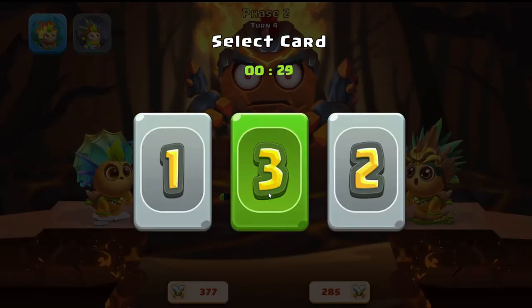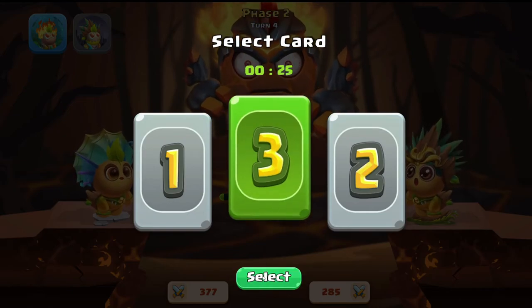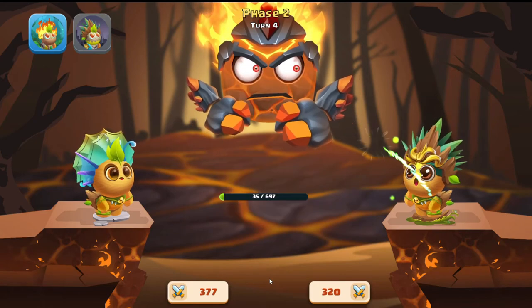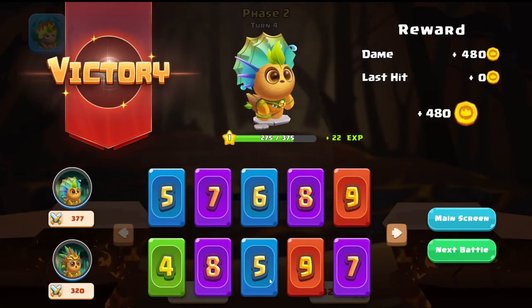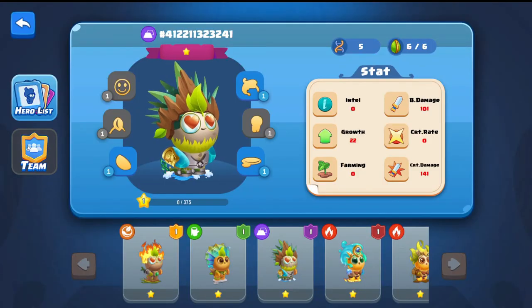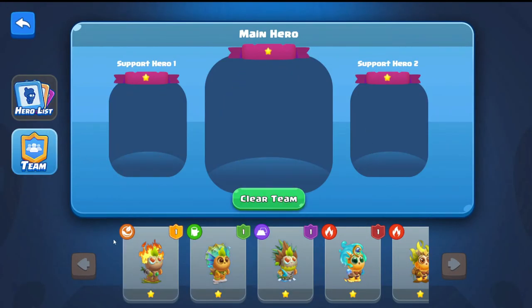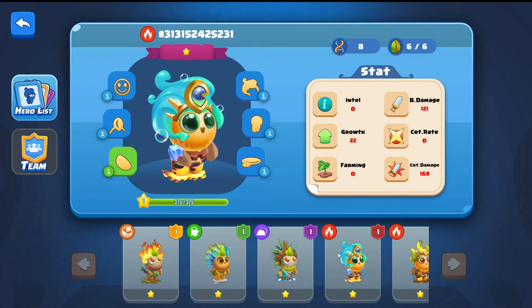That was a bad draw. He rings out the ten on the last one — that's a loss. Actually no, we still got a win, we just didn't get the last shot. That was very surprising. Let's go to the main screen: heroes list, clear team, go to heroes list — we're at 375 XP, two heroes at 375 now.